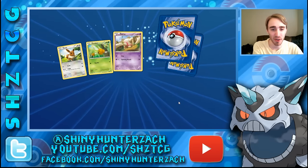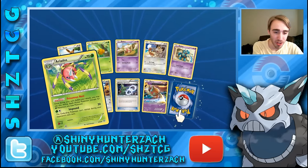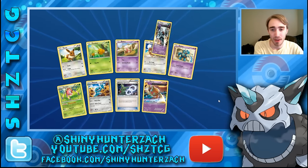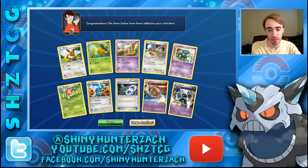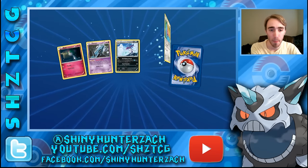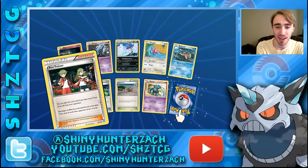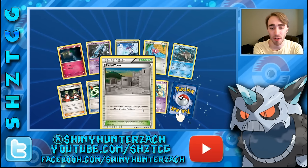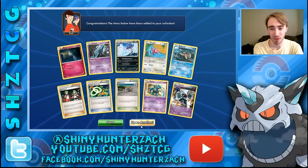Pretty good card even though it affects you as well. We have an Ariados which poisons both active Pokemon once per turn if you want to, and then a rare Golem which I believe we've already pulled. Next pack — another Unknown, an Ace Trainer, a Faded Town — any time between turns put two damage counters on each mega evolved Pokemon — and then a rare Golem. We're getting tons of that Golem.